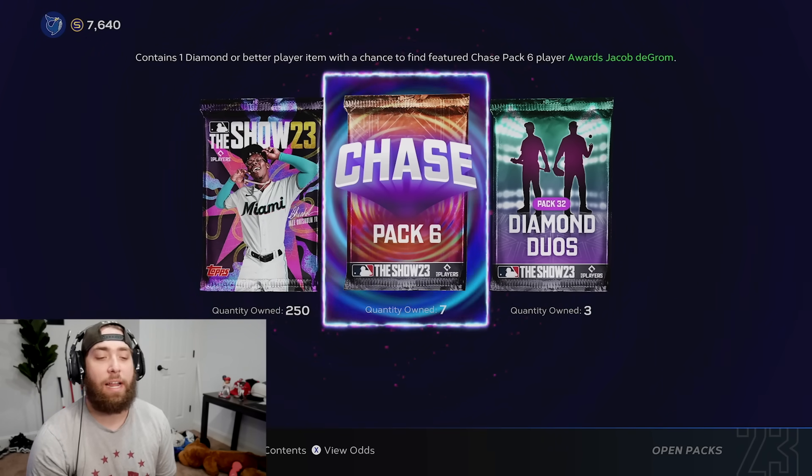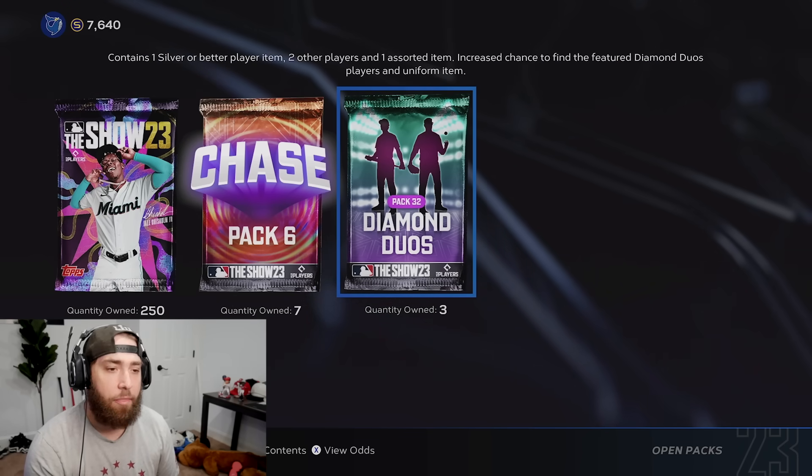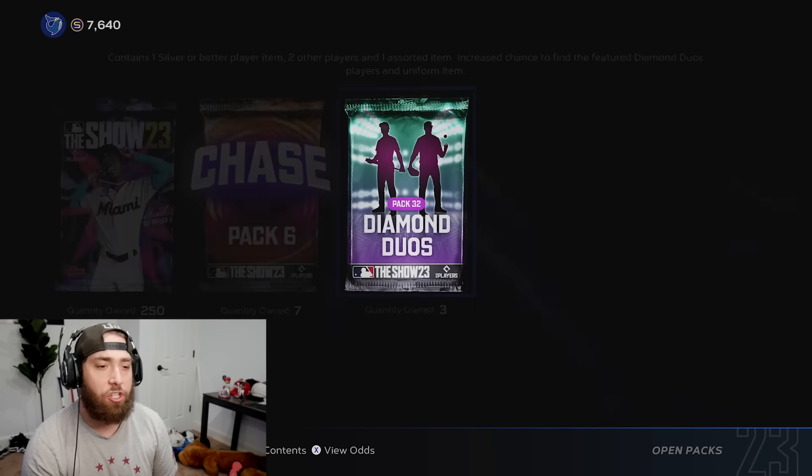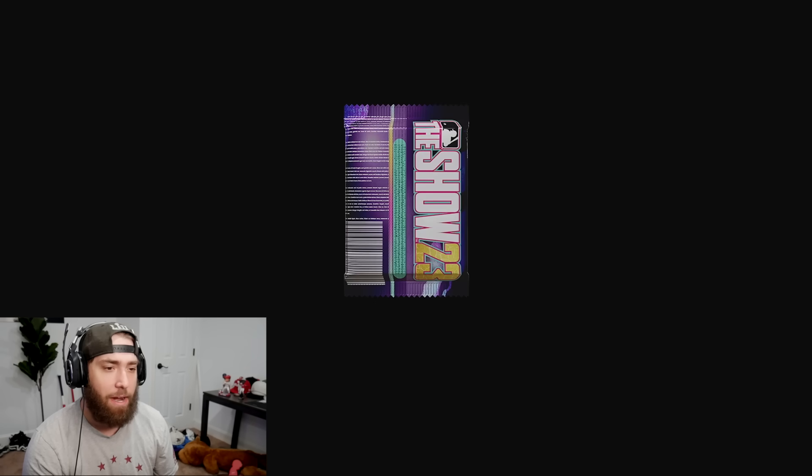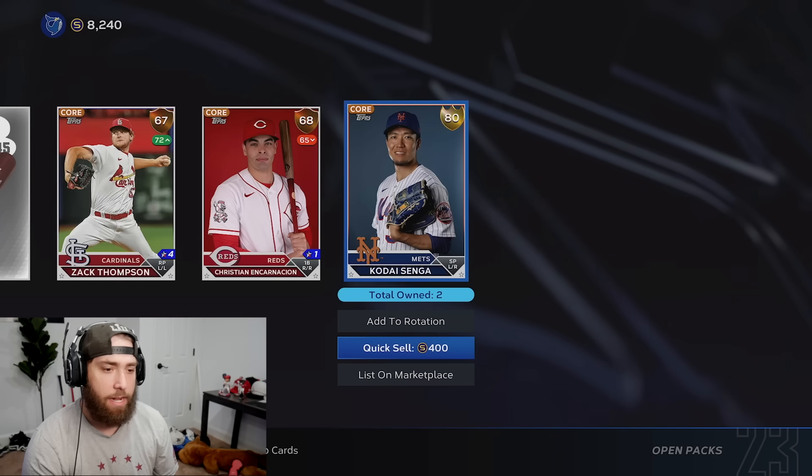We still have the seven chase packs, which is guaranteed seven diamonds, and three loose diamond duo packs. Let's just open these right now. At 140 packs in, we're doing these diamond duos: JD Martinez, one more, and Kodai Senga. Just some thoughts here at the 150 pack mark.